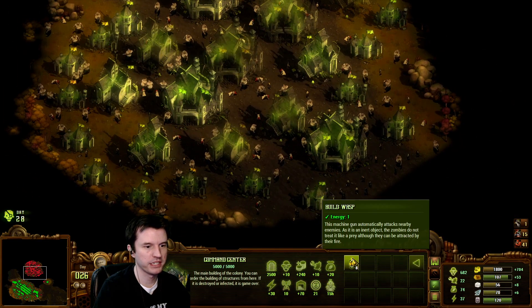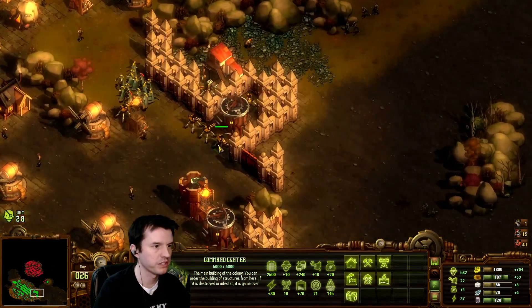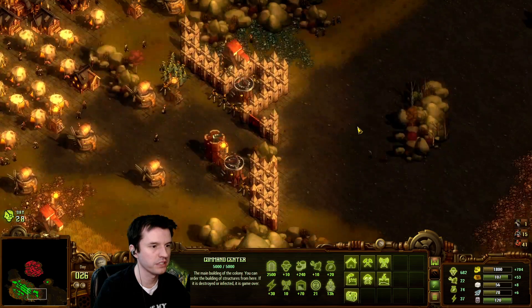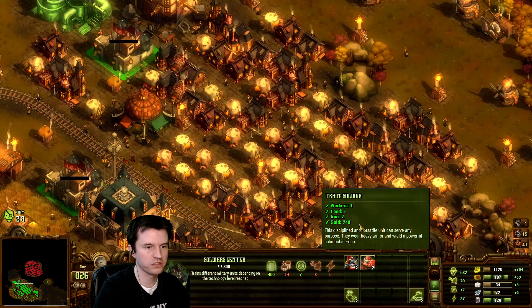New bonus available: wasp. I've got eight of them right now. Every time the train comes in, it brings me a free wasp — one of these miniguns — it's an upgrade I got earlier, and it's awesome. The last of the wooden walls are upgrading to stone.